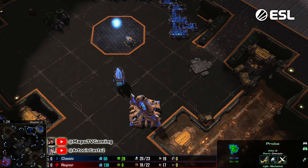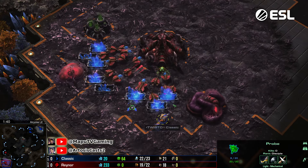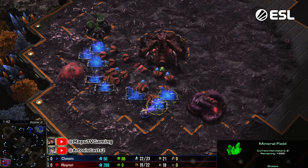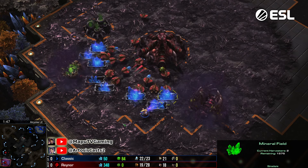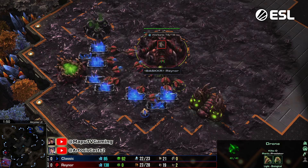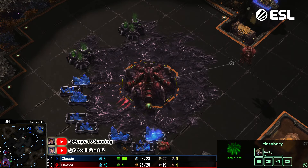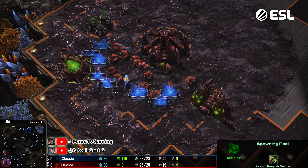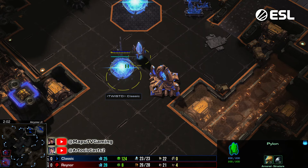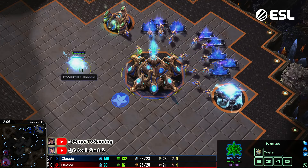Right now Raina is deciding to go into a later gas - he did the drone cancel. What that means is he's gonna have an earlier hatchery and faster queens with this setup, but you do delay your speed, so you have a faster double queen but your gas is gonna be delayed. The speed starts way later, which opens you up a little to adept harassment sometimes, but there's no two-gate opening so it's not gonna be that terrible. It's gonna be very solid.